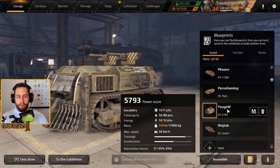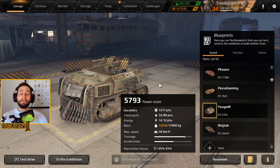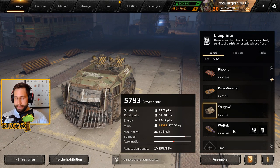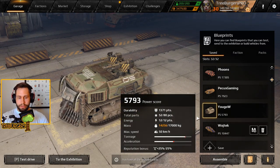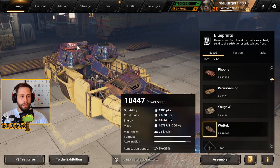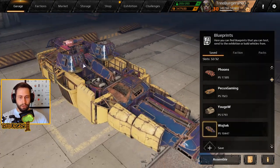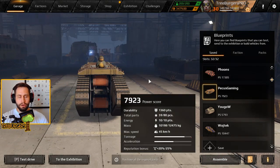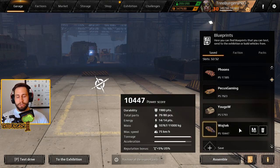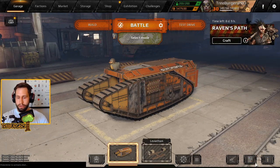The build by YouGov, the dual LB build, is 5800 power score, which is also decently low for these weapons, so we should be able to bash out some good kills with that one as well. And then finally 10,447 on this thing. I just had to re-change the hovers on this because the old ones were red hovers and those are just so incredibly slow, so I just chose the blue ones instead, but besides that, nothing is really changed.